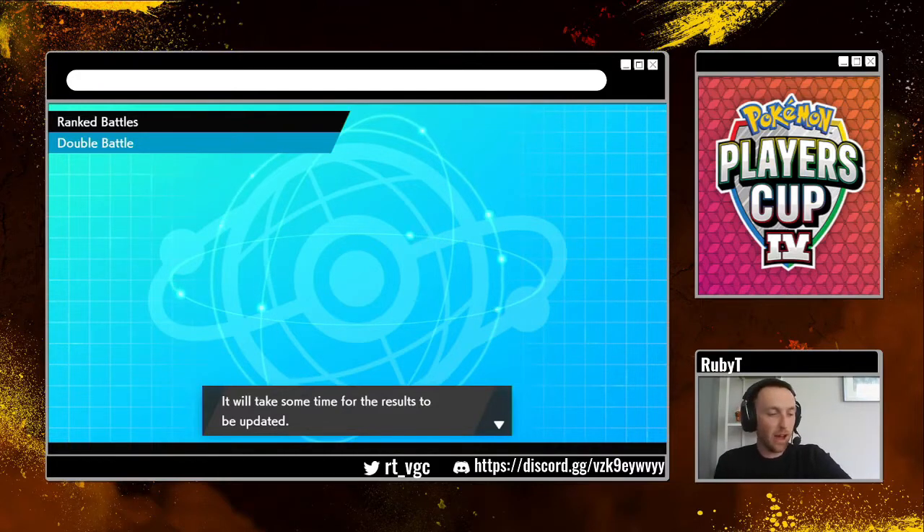So yeah — there you go, that's the Zekrom team. We'll use it again — we didn't get to self-proc the Weakness Policy this time, but maybe we will one day. It's a good team, the synergy is good, the all-round usage is good, Special Zekrom is really handy, and with a bit of luck you can do really well with this. Thank you very much for watching. I hope you have a very good day and I'll see you soon, bye-bye.